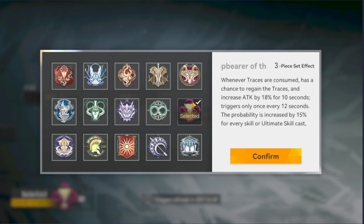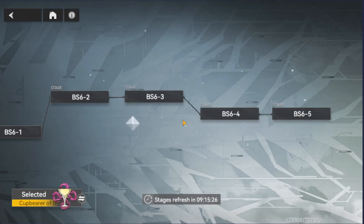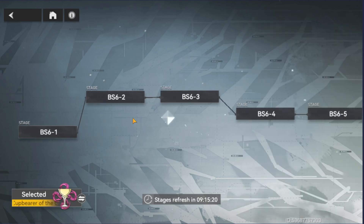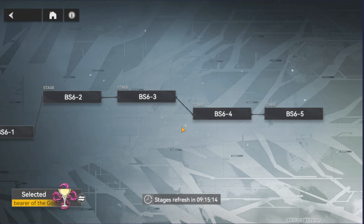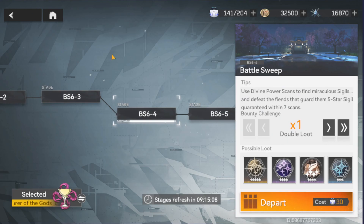Right now I'm farming the Cup Bearer of God, which is a resource set SIGIL for trade set modifier users. If I want to switch and farm a Yomungan set, I can just change it with no cost. Once you select your desired set, you'll see a bunch of stages. I recommend you start farming for 5-star SIGILs at admin level 40.